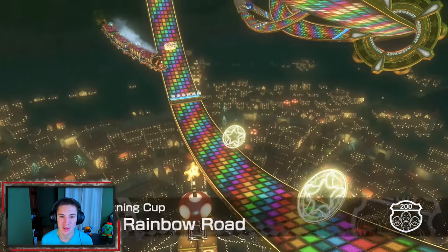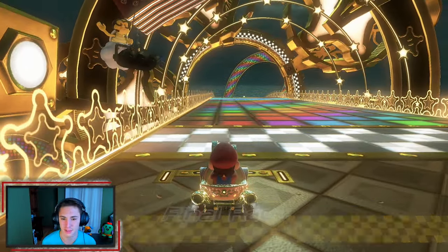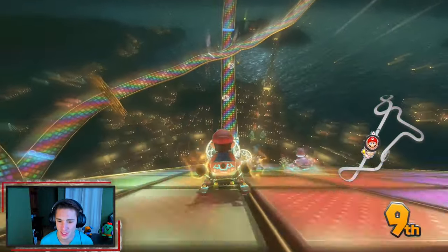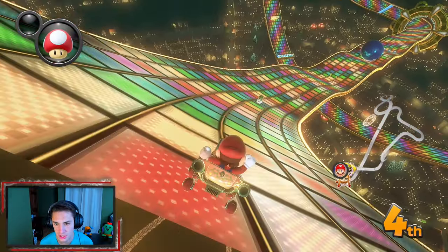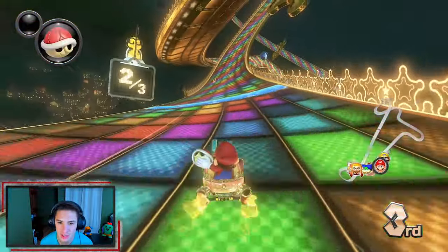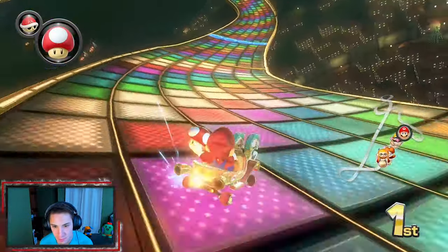Moving on to the last course - Rainbow Road, the N64 remake. It looks awesome but it's kind of bland - it's just a straight path, which is how it was on the N64. The new Rainbow Road with the space shuttles and pathways is more exciting. On this one you go through boost rings and there are those chomps - wait, is it a chain chomp without a chain? It doesn't have a chain connected to it, so is that just a chomp?